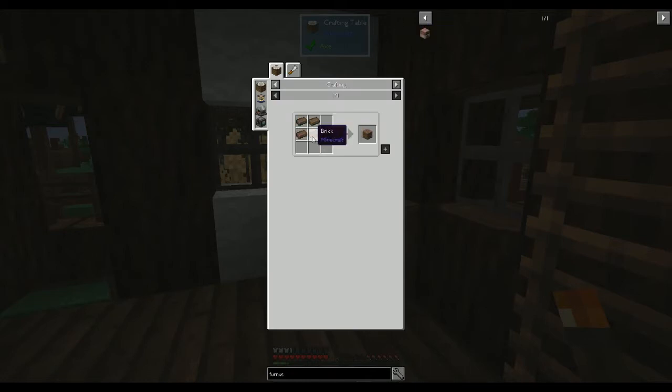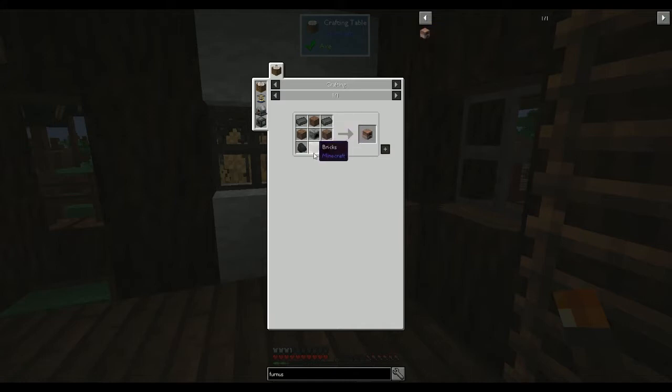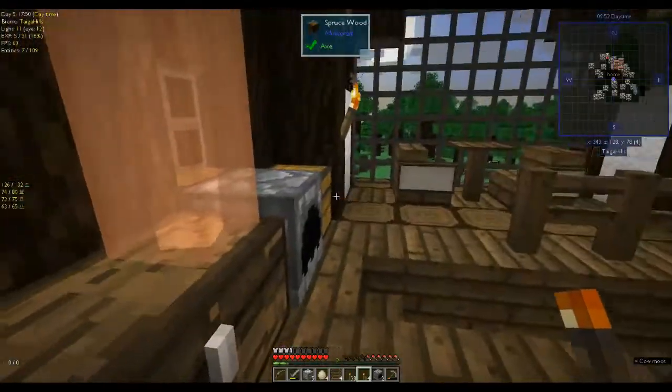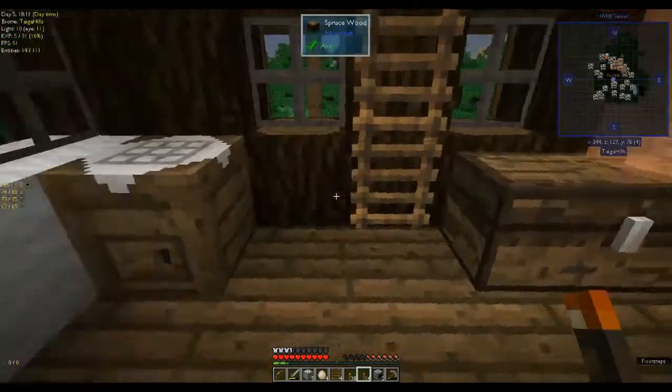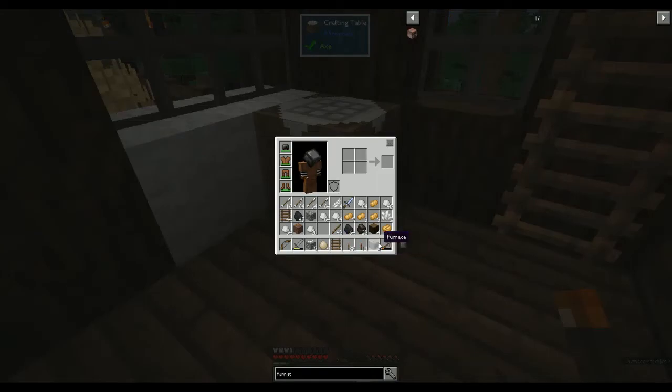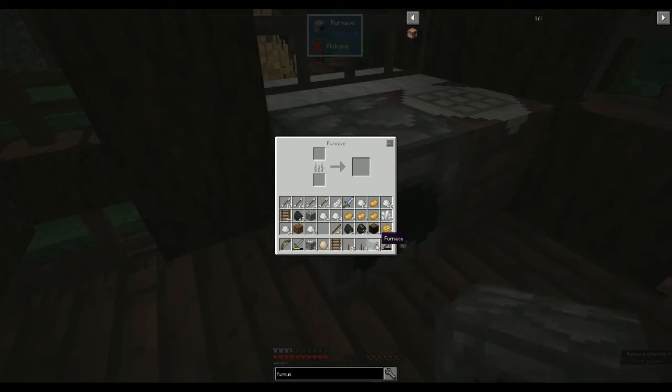Each brick requires four clay, so that's 16 bits of clay per furnace. We need 16 clay, two iron, and two coal. That is 16 bits of clay sorted. Let's put down the other furnace and we need two iron.